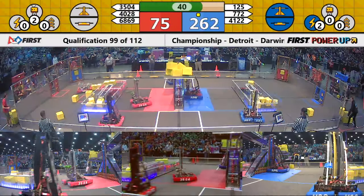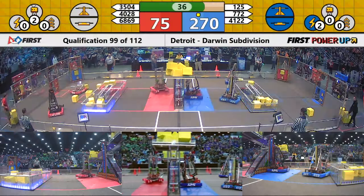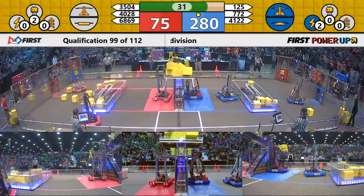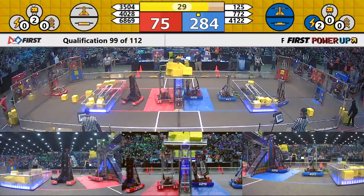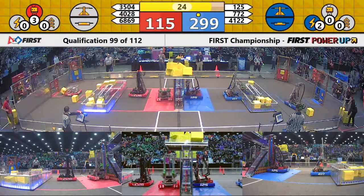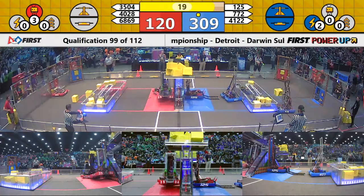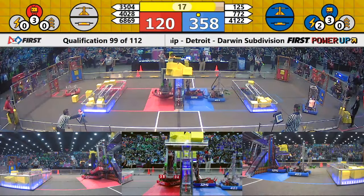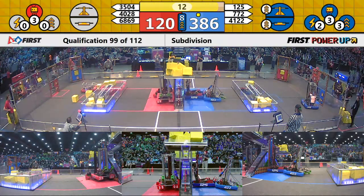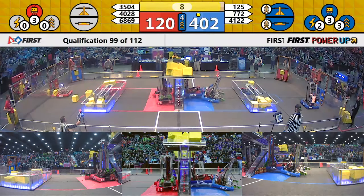Counting down to about 40 seconds remaining in the match. One blue robot sitting up on the platform, one red one. We're coming into the end game. The Red Alliance has implemented their levitate. Blue has not done so yet. Now they do it with 15 seconds to go. So each Alliance only needs two robots up in the air at the end to face the boss and maximize their ranking points.